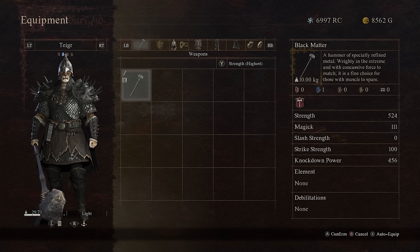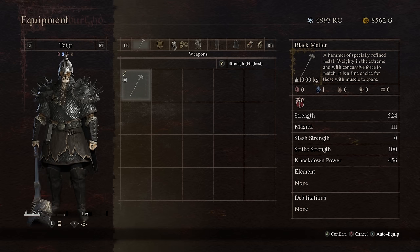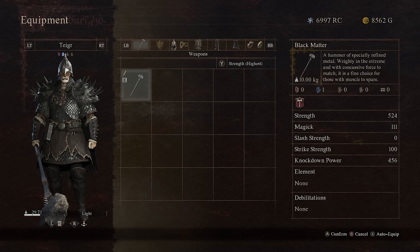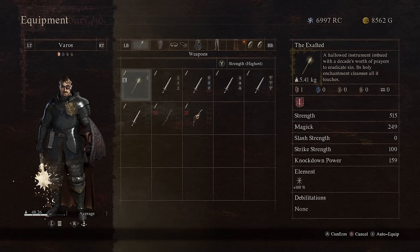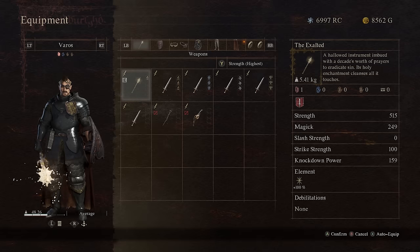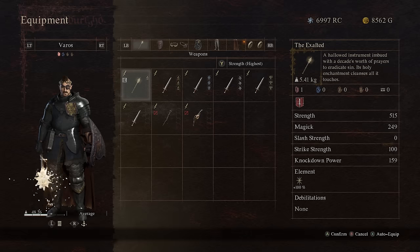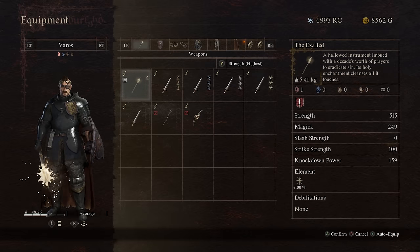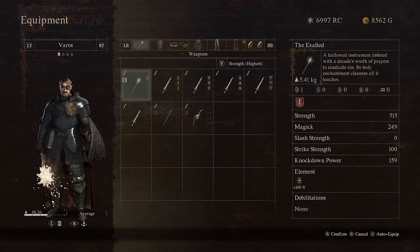For everyone else using strength as their primary damage — fighter, thief, archer, even Mystic Spearhand — put two points of versatile smithing like Vermundian or Dwarven and then one point into Batali for a straight strength increase. That way you get some knockdown power if you have Dwarven, and if you're using Vermundian it increases your strength, decreases item weight, and then Batali pushes the overall strength even higher.